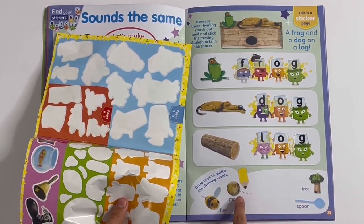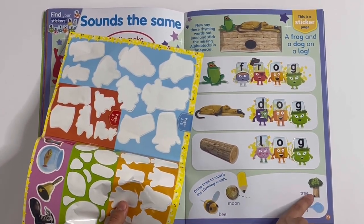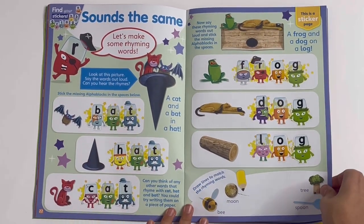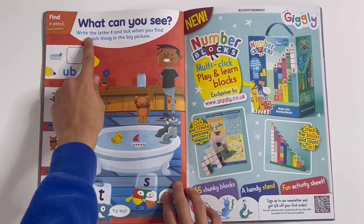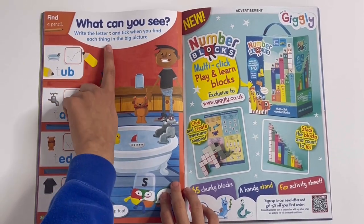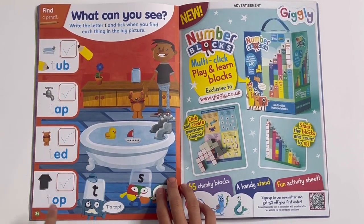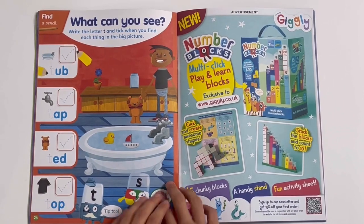They can draw lines to match the rhyming words: moon with spoon, and tree with B. What can you see? Write the letter T and tick when you find each thing in the big picture. You have to look for the tub, tap, ted and top, and then tick when you spot them.